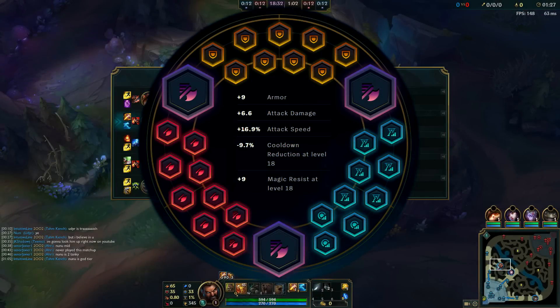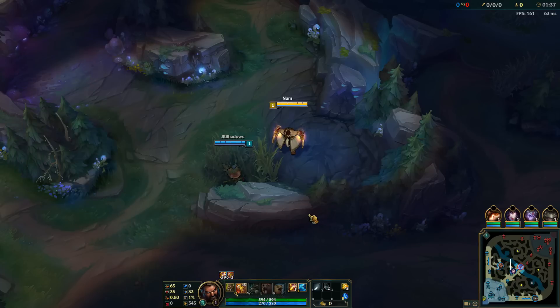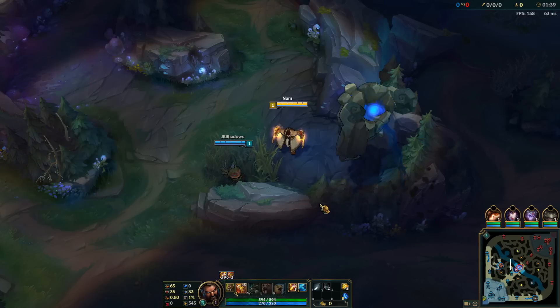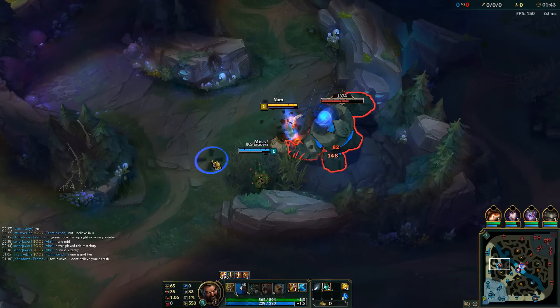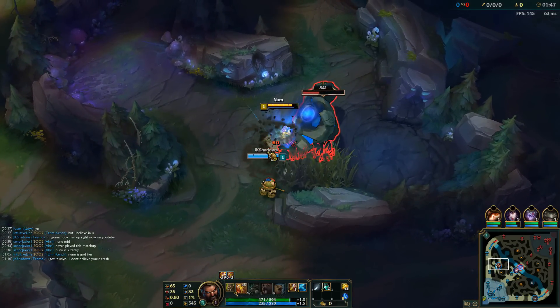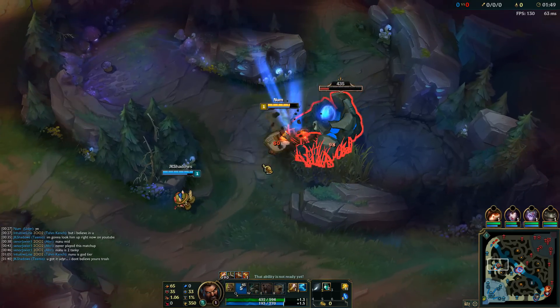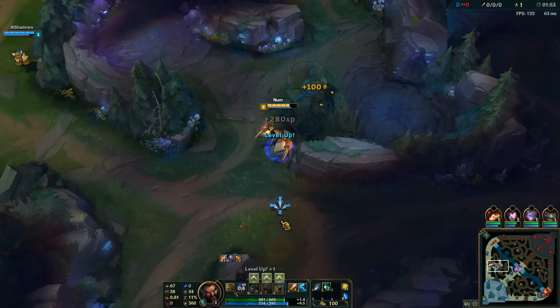Hey everybody, welcome back — it's patch 7.13. This time I have another Udyr gameplay on the new patch to show, another game using the build from my last video: a hybrid Tiger and Phoenix stance build that starts with Tiger stance early for the early strength and then maxes Phoenix stance. If you haven't already seen the guide for this build, I'd recommend watching that video first — I'll link it in the top right corner.